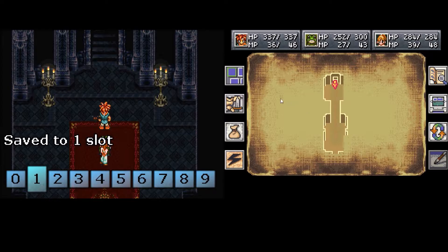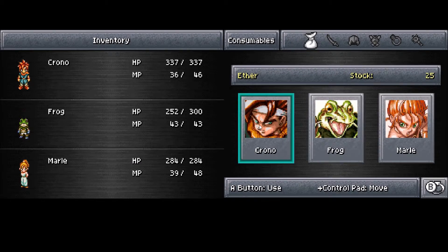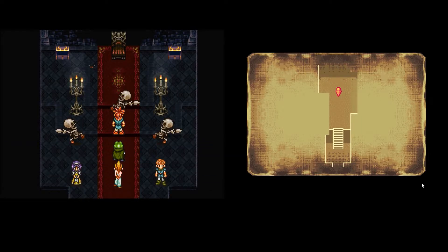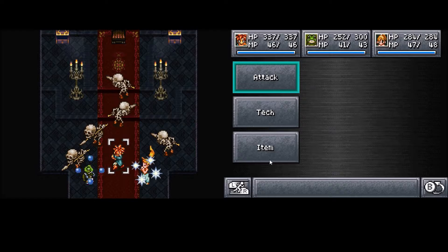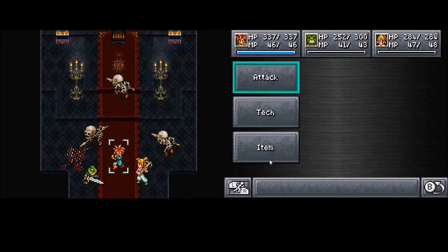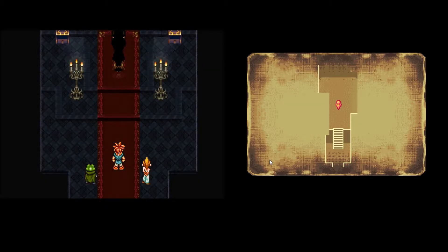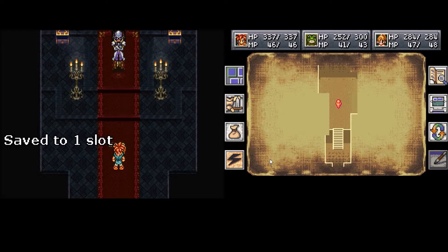So we're going to fight Slash in here. Let's Aether up. 'Please help us escape this eternal suffering.' Hope you guys like seeing Ice Water because I'm going to be using it a lot. 'Seems you've freed my undying slave. Such insolence.' There he is. It's been ages, Slash. Let's make a save state just in case something goes wrong.